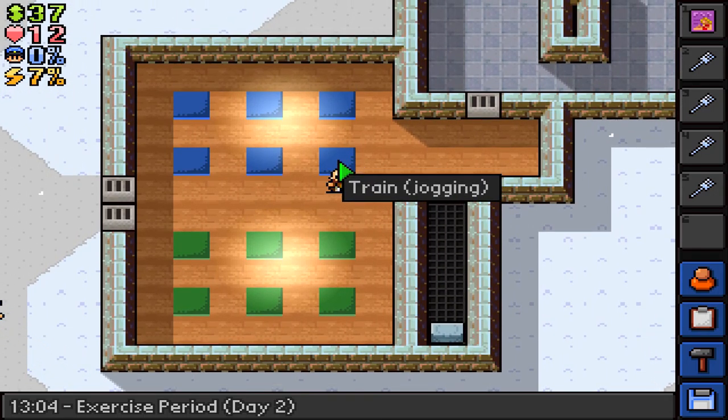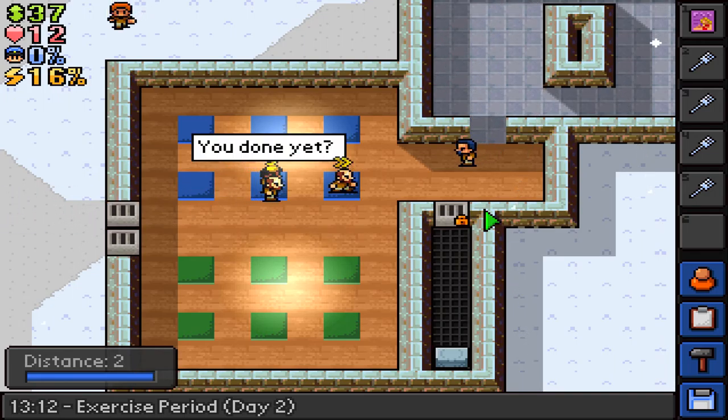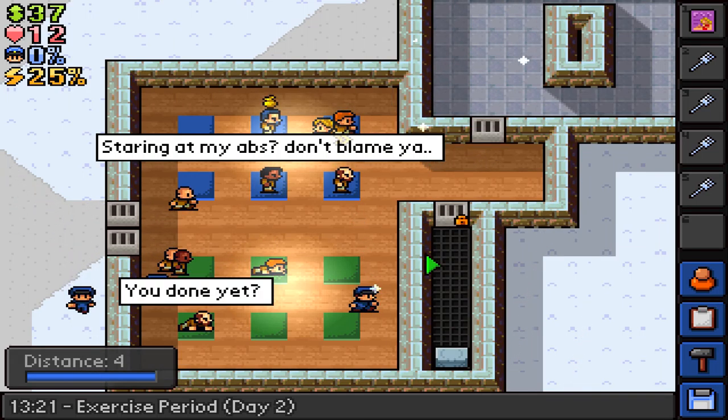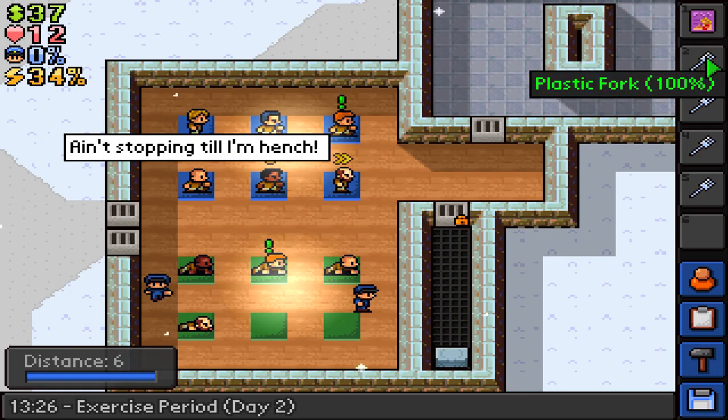Alright, I gotta... I don't know. Train. I'm gonna train with jogging. Yeah officer, we're already in here. We're doing it in here. Oh, exercise period right? We gotta... I'm gonna lose my poster. Oh, poster's not contraband.